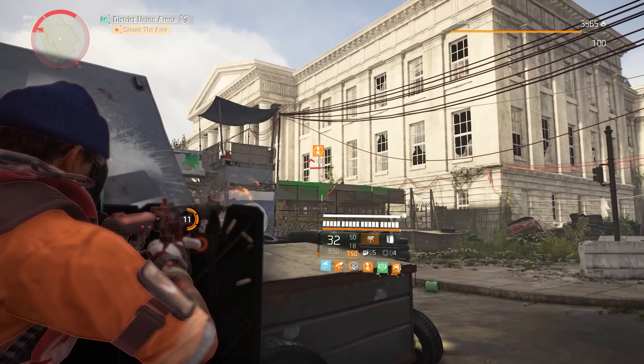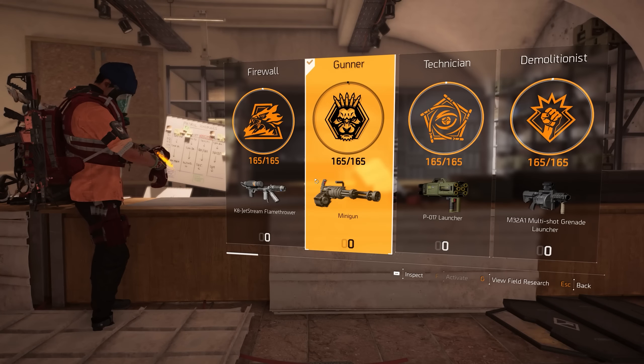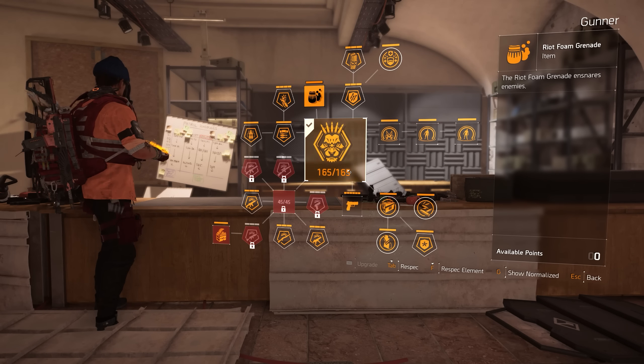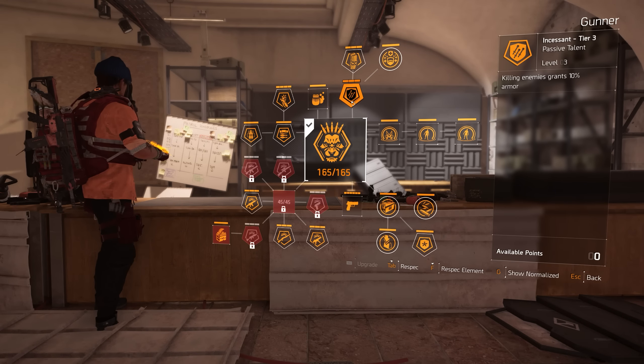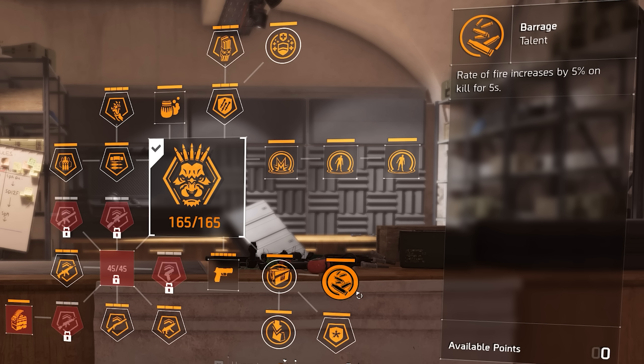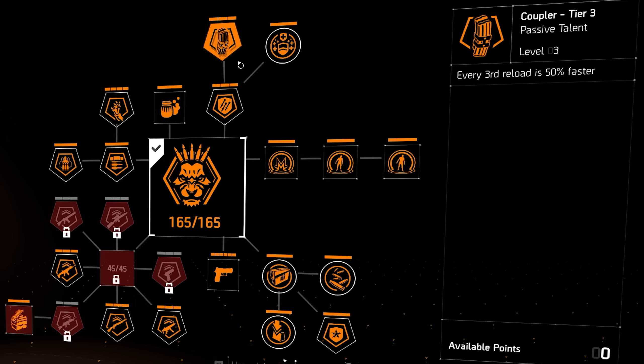For the specialization I went with the Gunner specialization. The bonuses include 10 armor on kill, a 5% rate of fire increase for 5 seconds after a kill, and every third reload is 50% faster. The Gunner just has great bonuses overall and I like it.